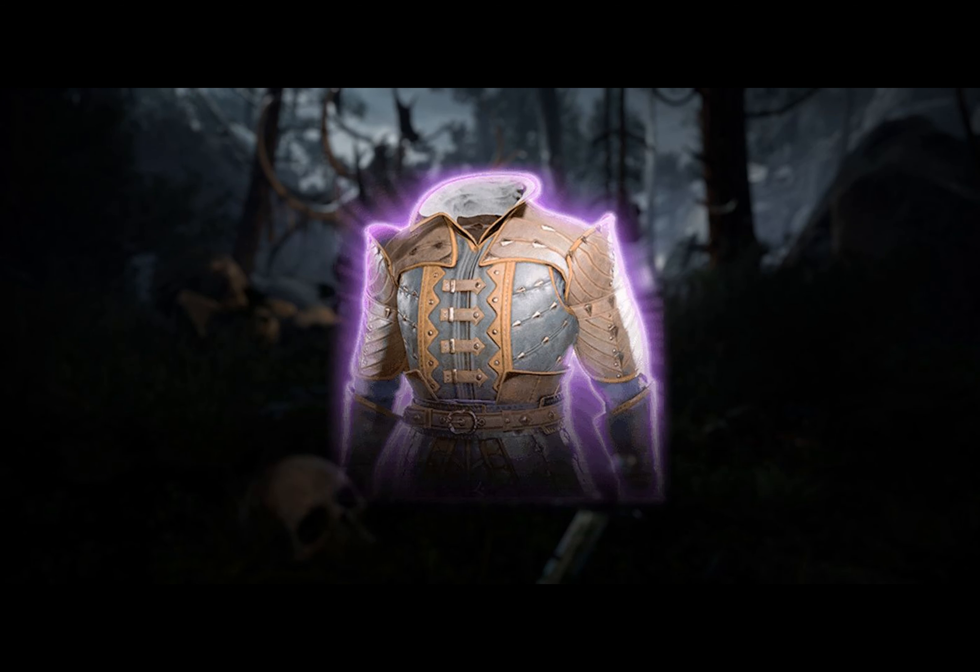The Crimson Mischief Shortsword, also dropped by Orin, adds your ability score to its damage when used as an offhand weapon, and causes an extra seven points of piercing damage when attacking with advantage.